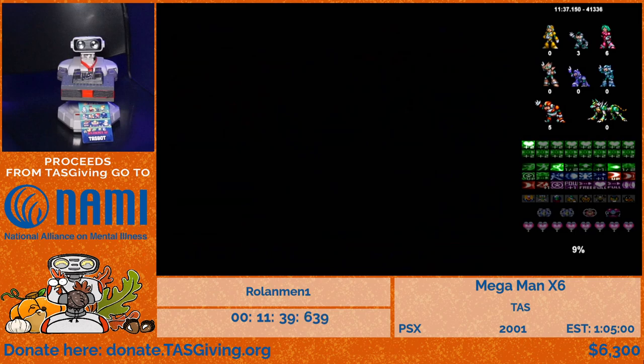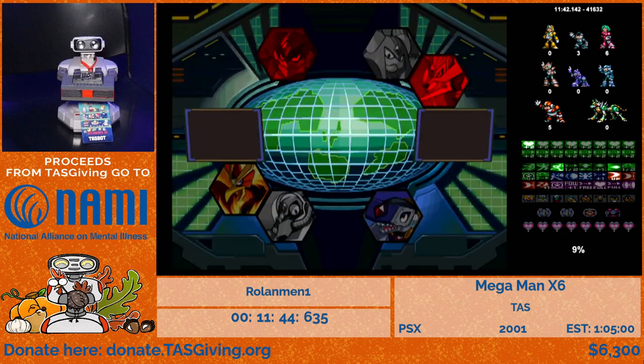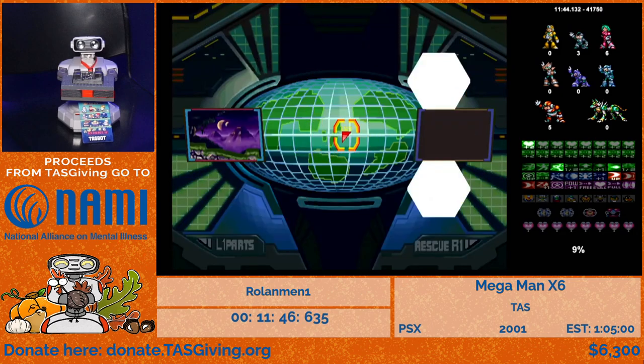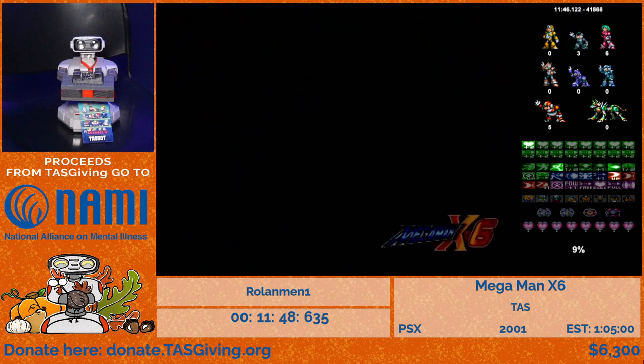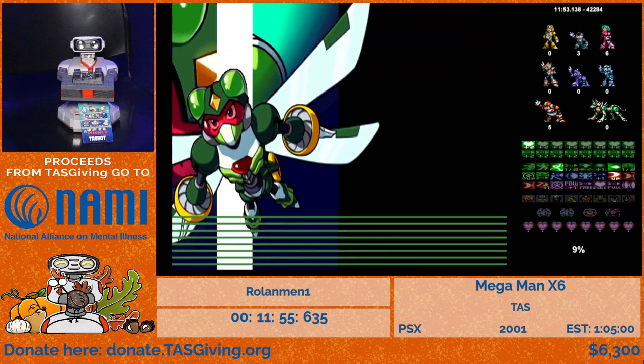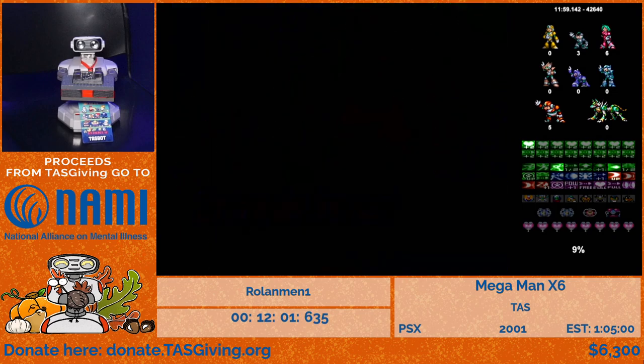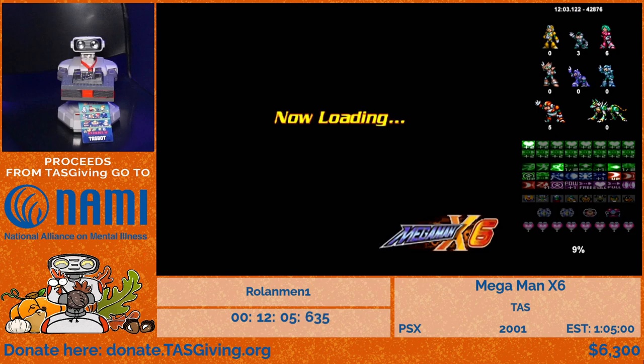We have one donation here: five dollars from Zero, and it simply says 'What am I fighting for?' Thank you, Zero — too bad you're not in this run, I miss you. Yeah, Zero is basically unlockable in the game but we won't be using him due to the X-only category. So now we're going to Commander Yammark's stage.